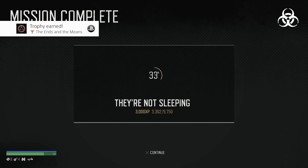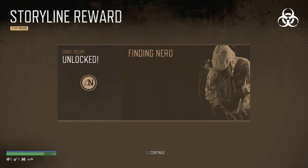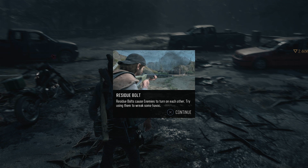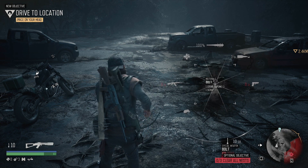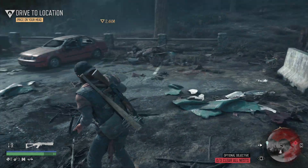That mission is done — they're not sleeping. Found NERO gold. It seems like it's unlocked a new crafting recipe. Oh, that looks sick — residue bolt! It causes enemies to turn on each other. That would be very interesting. I wonder what you actually need for it. It uses quite a bit of scrap metal. I think I might get out of here — there are quite a lot of these guys around.